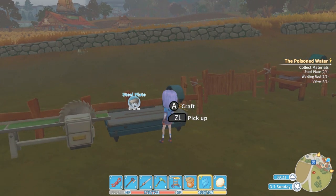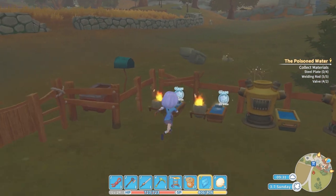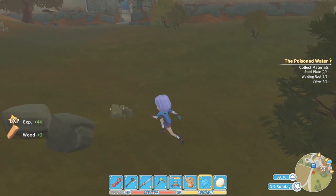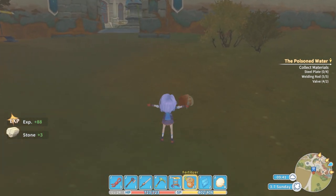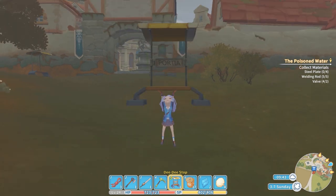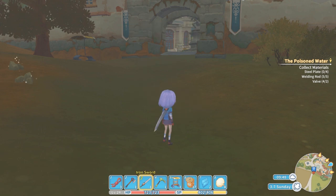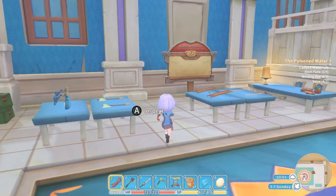So this is going to take nine in-game hours to make. I probably won't be able to fix the water today, so that's kind of a bummer. I guess I'll go over to the town hall and see if there's any little jobs I can do. Oh, I made one of these DDD stops and this basically makes it so I can teleport around the map. I think I will actually go place that because that'll be very handy when I want to go to the mine. So we will see if there are any good jobs.